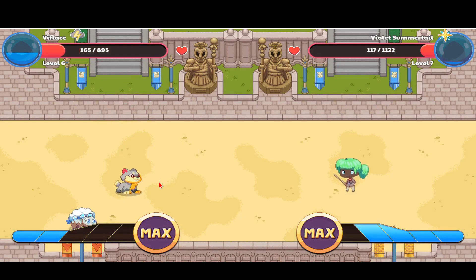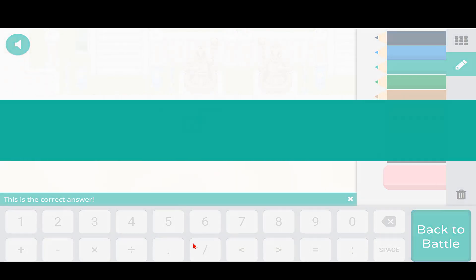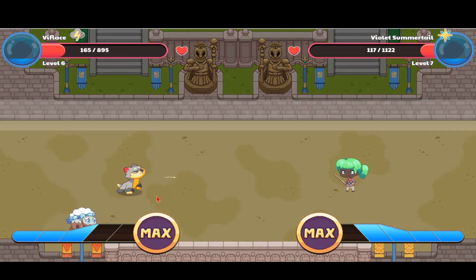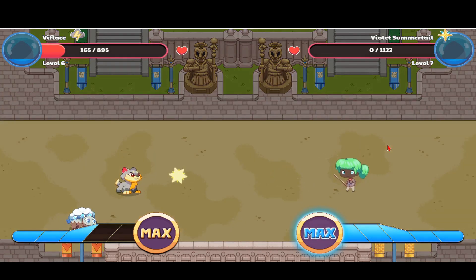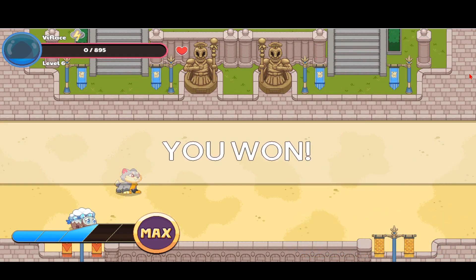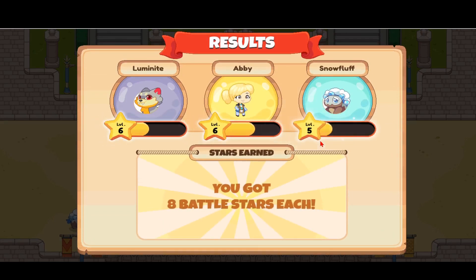My Lumi Night is almost gone too. I'm gonna use Static Shock anyway even though it won't do much damage. I really like how Static Shock works — the character rumbles and then attacks, it looks so cozy. The violet summer tail girl is gone, and so is my Lumi Night, but I won the battle anyway! I just nicknamed her 'glitch girl.' My Snow Fluff just leveled up to 106 hearts.